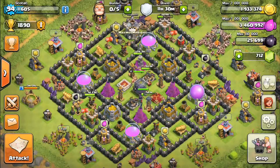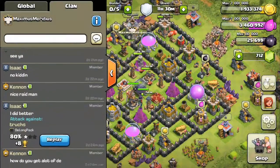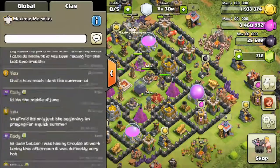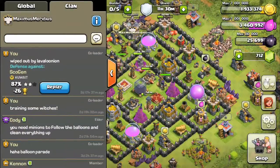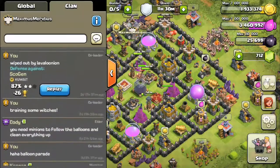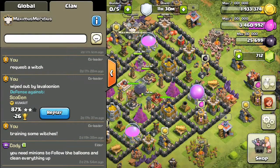When you compare it with my barch attacks, the army composition and the training time it takes to make one is just not good. Here is an attack where I got wiped out by a lava loonian attack - it's pretty sweet. I didn't like losing all that elixir but it was good nonetheless.